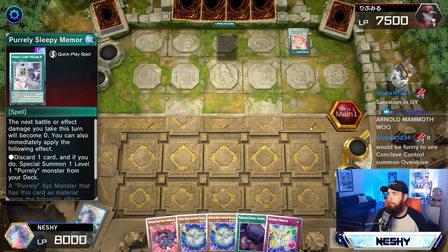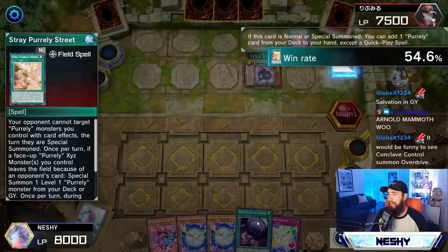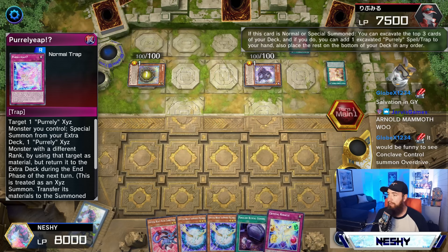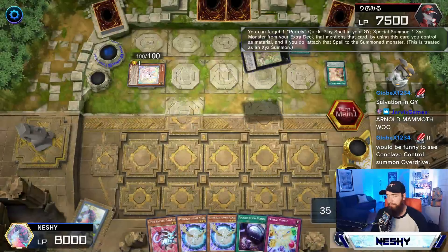Legendary. We're going up against Pearly, one of our worst matchups. And this hand is okay — I mean, we have way too many Crystal Beasts in hand. Foolish Burial Goods representing another Crystal Beast. We have one Crystal Spell or Trap, but that doesn't even represent Engine, really. Not a good hand at all going into Pearly, but we'll see what we can make happen.